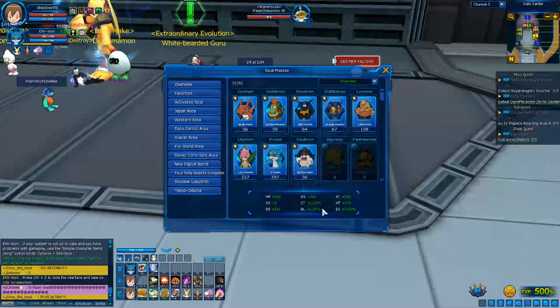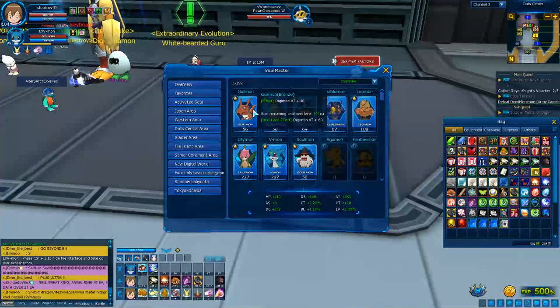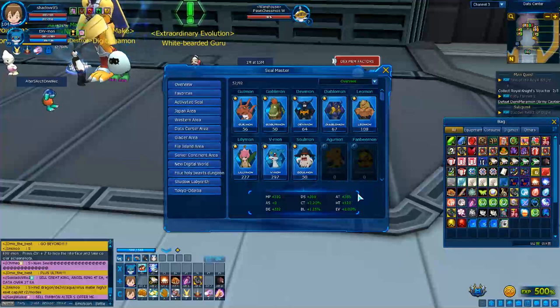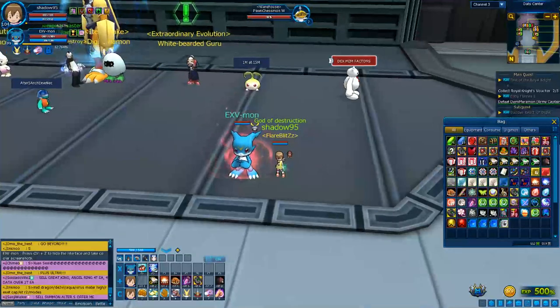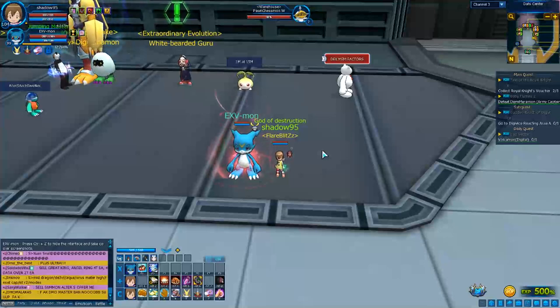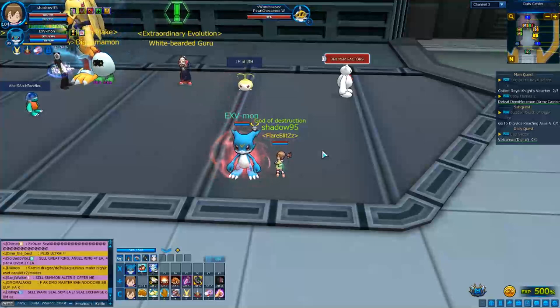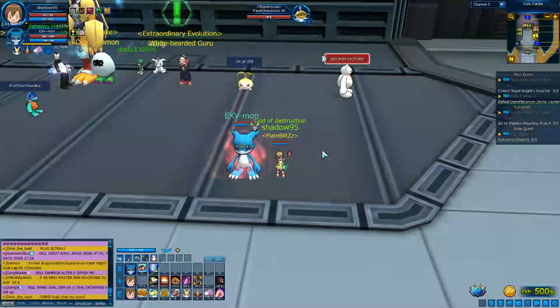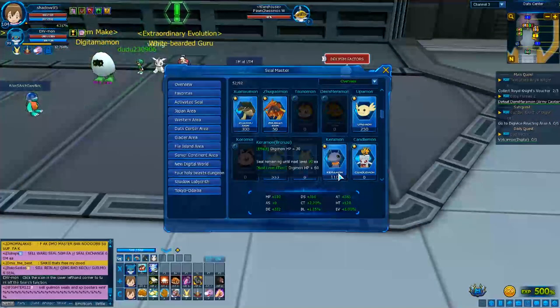Removing a seal from your collection removes the buff it provides. For example, right now I have 30 extra attack from this seal — if I remove it, my attack drops from 585 to 555, losing 30 attack. I really don't recommend doing this. The only reasons you might close a seal are if you want to sell it, switch to a new character, change your seals, or if you're quitting the game. Otherwise, don't close any seal — they are really important.